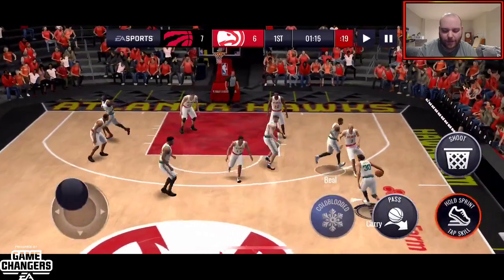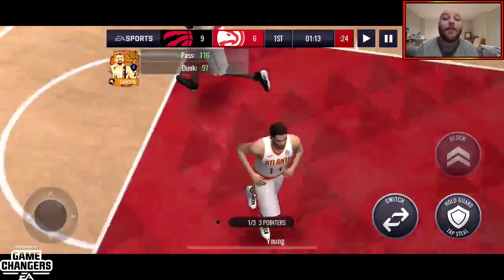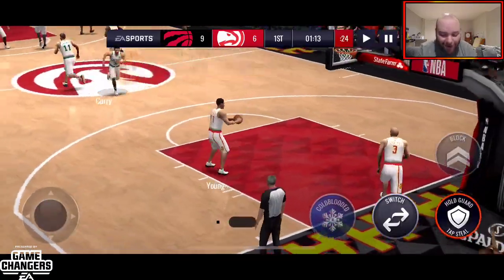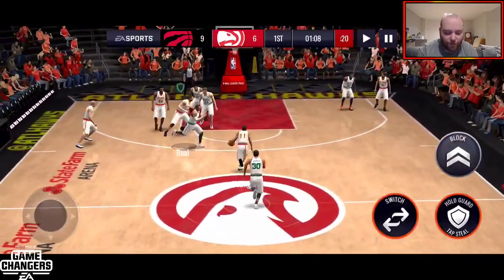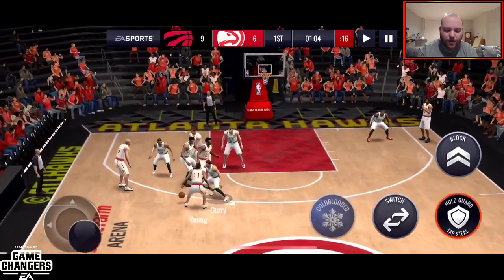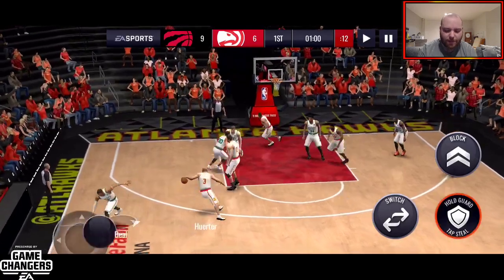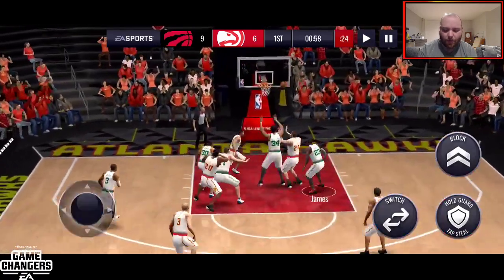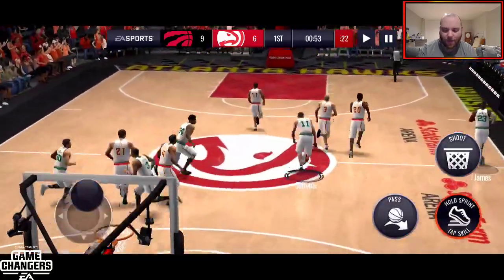Where is he? There he is. Let's go — Sabonis, another reverse dunk! What are you going to do with this guy? This guy is trouble, I'm telling you. If you've got the money to spend and you need a 111 overall and you need to get those seeds, there's so much that this Sabonis does really, really well. I'm just super impressed with the card as a whole.